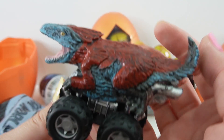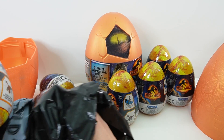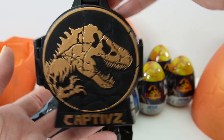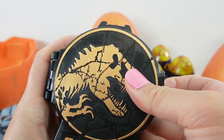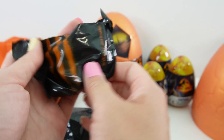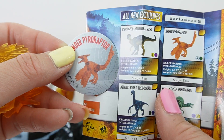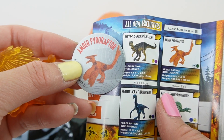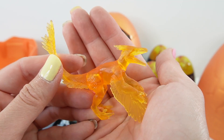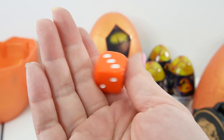It looks like an alligator with a bird's tail. We've got a surprise egg. It looks like we've got a little case here with something inside. And take a look — we've got our first exclusive. This is an Ember Pyroaptor, and here it is looking super scary. Here's the dice for the game.